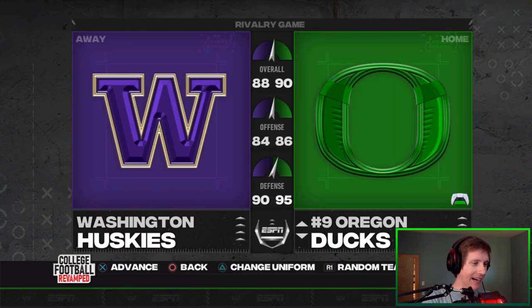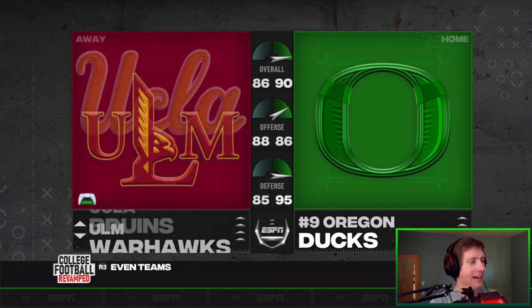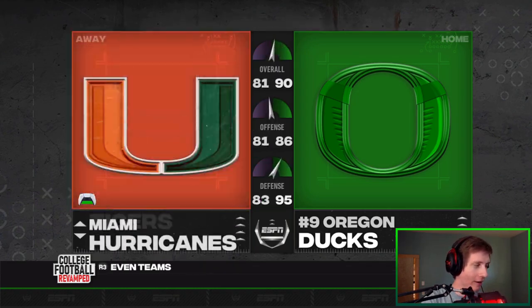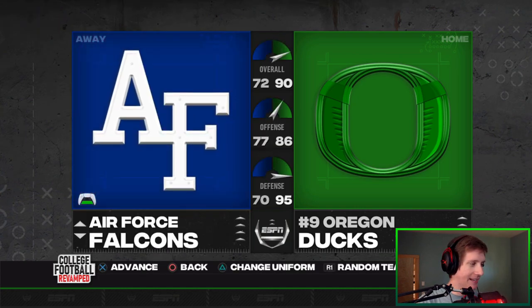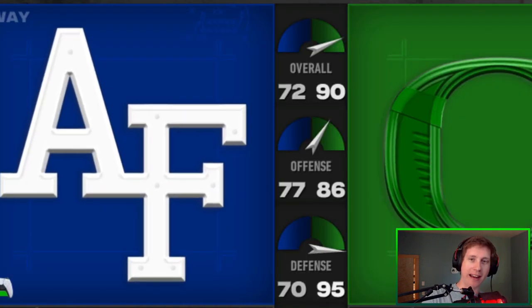I think we'll start with the ones I like the most. The two service academies they added in — Air Force and Navy — have some very, very cool uniforms. Finally got to Air Force, and the Falcons have some cool updates. Let's take a look at Air Force.